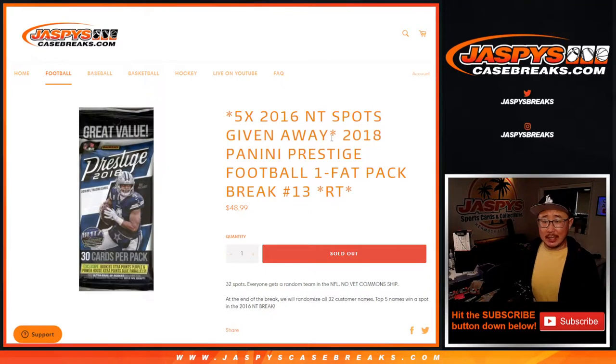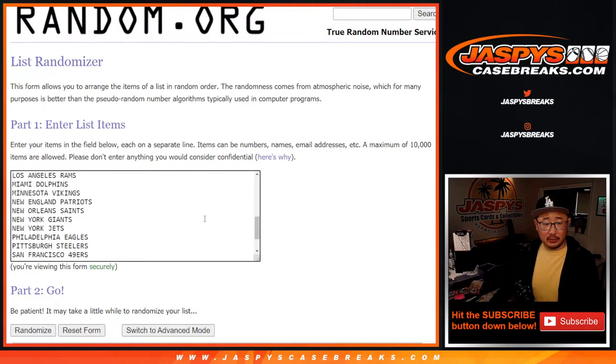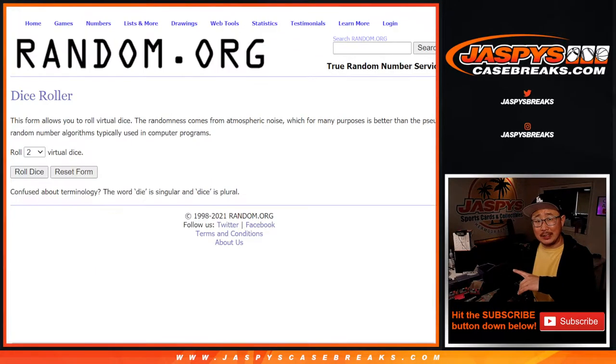Hi everyone, Joe from Jazby's Casebreaks.com coming at you with a quick little pack here — 2018 Panini Prestige Football — where we're giving away, at the end with a different dice roll, five 2016 National Treasure football spots. So that should be pretty nice. Big thanks to this group right here for getting into the action. Now we're going to do the break itself first with one dice roll, and then we'll do the giveaways in a different dice roll at the end of the pack break.